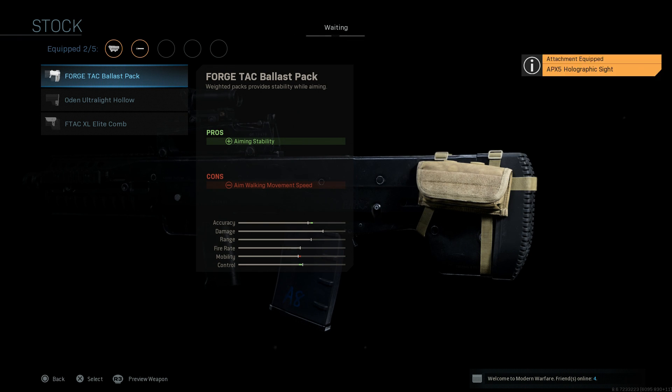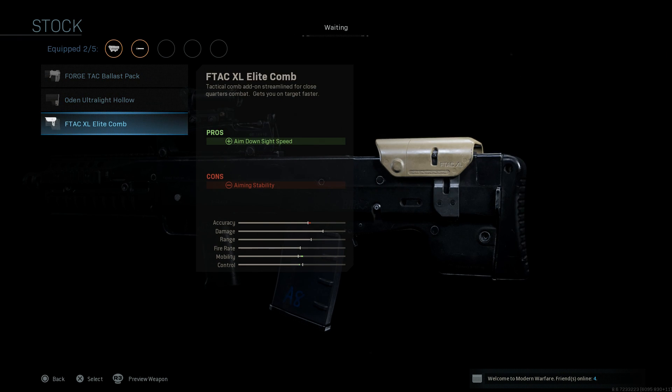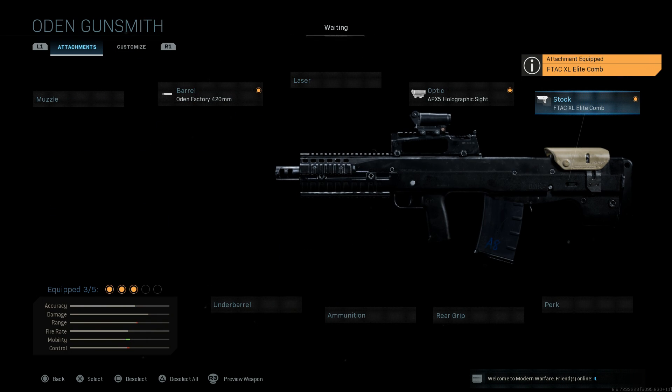For the stock, since this is supposed to be a CQB battle rifle, we're going to go with the F-TAC XL Elite comb. This one gives us a pro of ADS speed with the con being aiming stability. This is going to be good for our CQC/CQB combat.